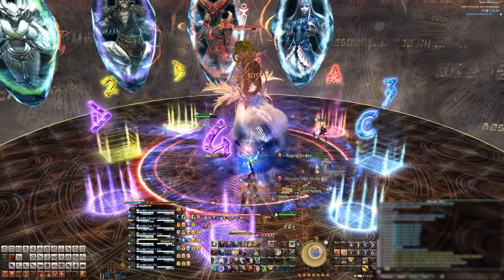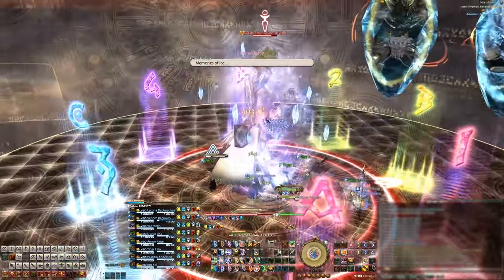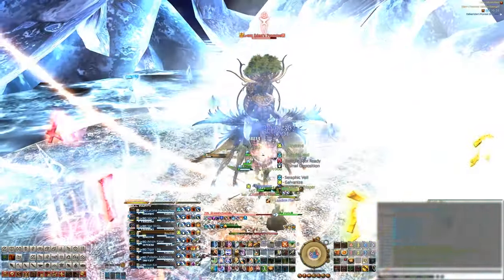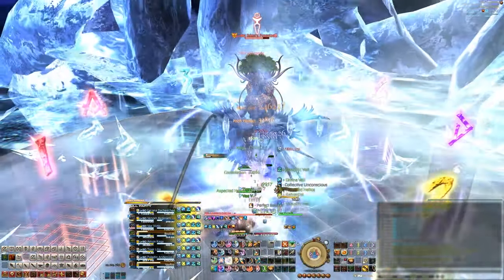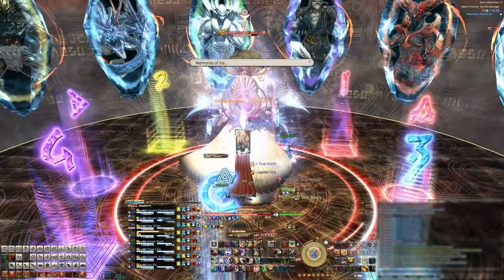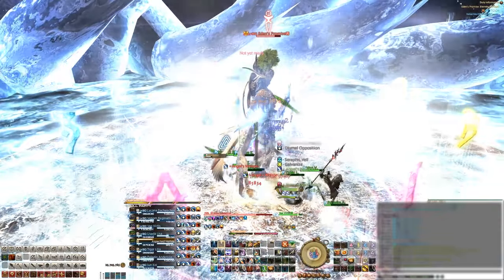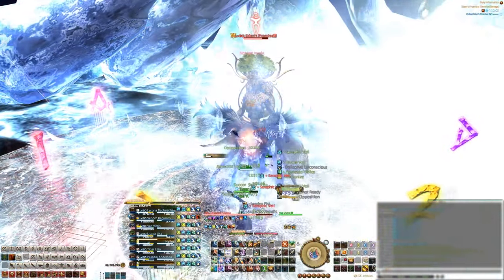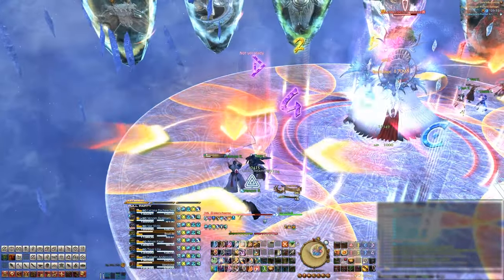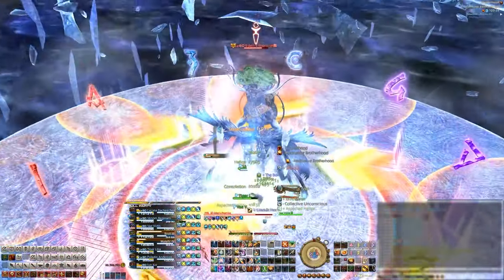Next she'll cast Obliteration, which is the raid-wide AOE, and then she'll cast Junction Shiva and then Diamond Dust. Everyone should stand under the boss and prepare to slide to the safe spot once the stage turns to ice. Two healers will get AOE stack markers on them, so you'll want to slide with your party groups. The safe spots always appear on the opposite side of each other, so we have a group that slides towards the northern safe spot and a group that slides towards the southern safe spot. If the safe spots are east and west, we set conditionals for both groups: our south group goes west, and our north group goes east. Another way to look at it is that since I'm in the south group, I just look at the blue and purple markers, and wherever the safe spot lands on those markers, that's where I slide to.